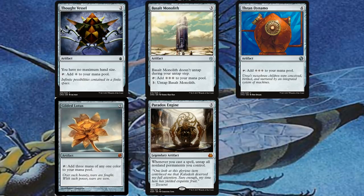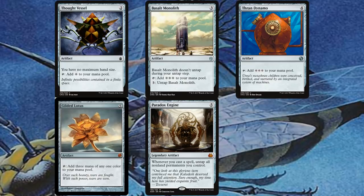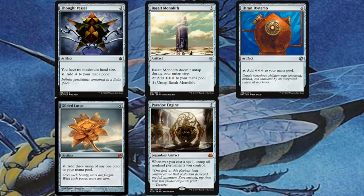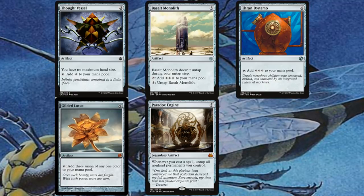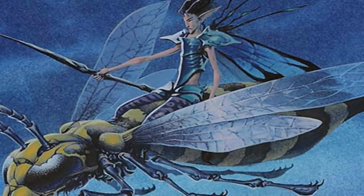This is the combo — not technically infinite, but you're getting a whole bunch of mana. It's a bit more rewarding than a simple two-card infinite combo; it takes setup. Even if we don't win through milling, we can generate a whole army of fairies as an alternate win condition.